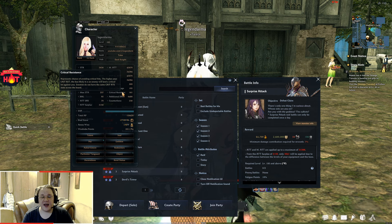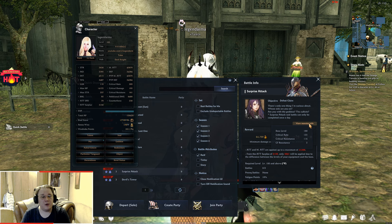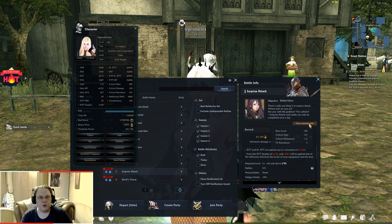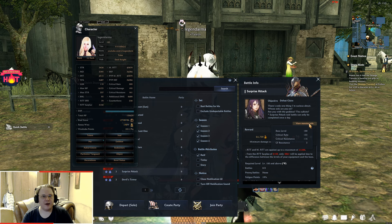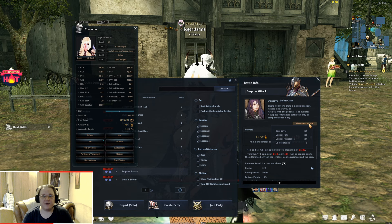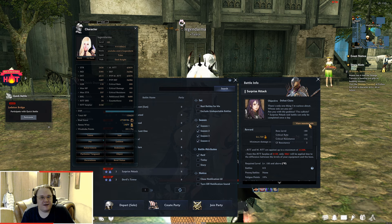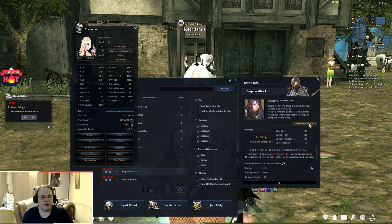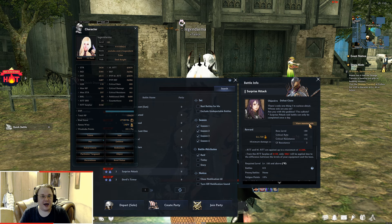Critical resistance represents the chance of avoiding critical hits. To determine how much you need, look at the boss's critical rate in their info. Claire's critical rate is 155, so having 155 critical resistance will allow you to negate most critical hits from her. Every boss has a flat 3% chance to land a critical hit regardless, but the rest is covered by critical resistance — the more you have, the less often you'll be critically hit.